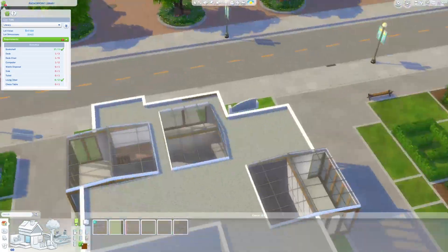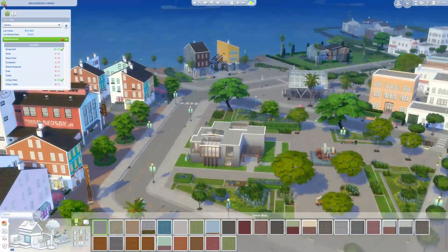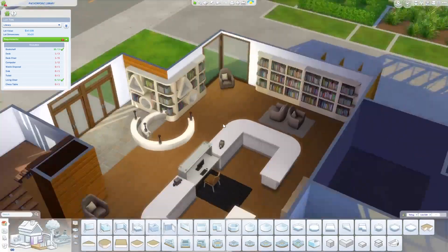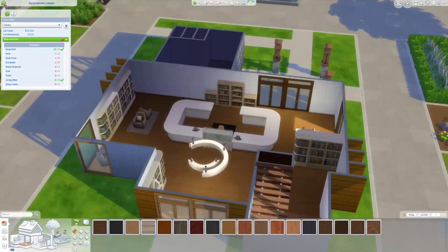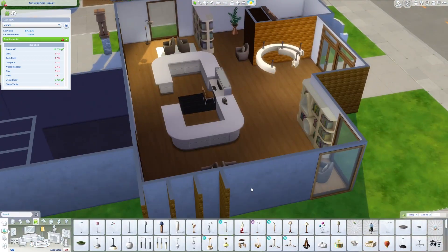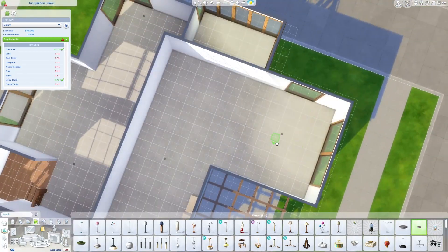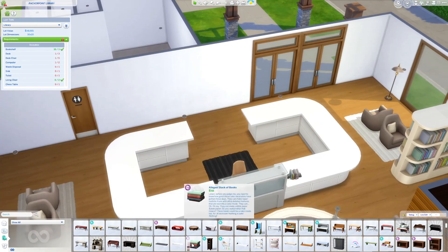We're finishing up the exterior. I went for a concrete gray for the main siding with wood accents using the Growing Together wooden siding, and I carried those accents into the interior as well. The doors and windows are just base game but in a wood tone palette to tie in with the rest of the wood accents. It's a very earthy, warm library, and the wood floor throughout — which matches the same wood tone as the other accents — just fits so well.